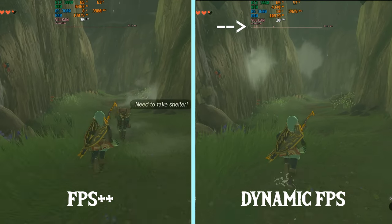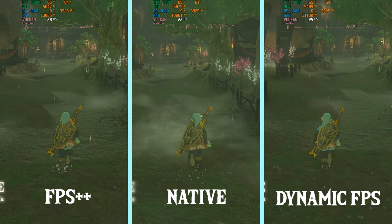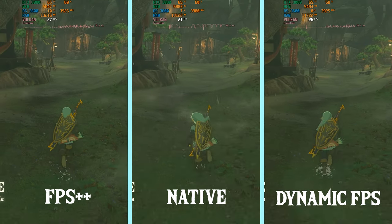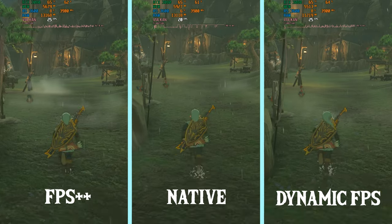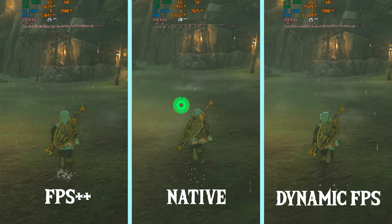While dynamic FPS is not that far behind. I'm going to run a clip between FPS++, native, and dynamic FPS with emulation speed set to 50% on dynamic and FPS++. You're going to notice native running mostly around the 20s. That's because of the built-in triple-buffered vsync inside of the game.